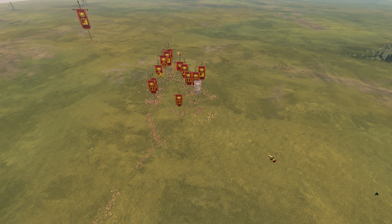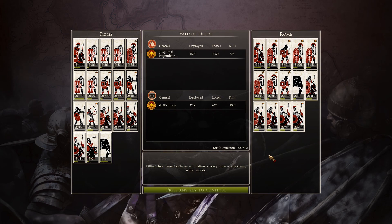That's a clutch victory — not just in a game but in the match. Simon was behind 2-2-1, constantly coming back at Fatal Imprudence, and in the end he turned the match around and took it. Nicely played by both of them.